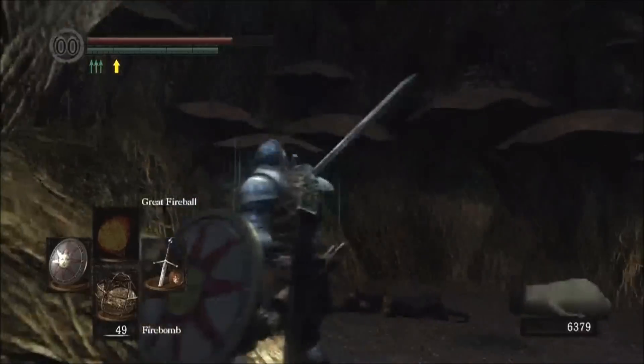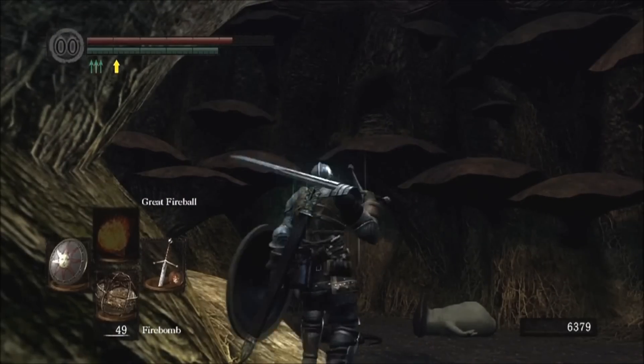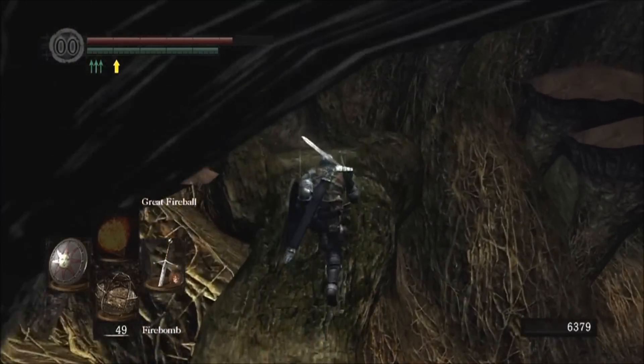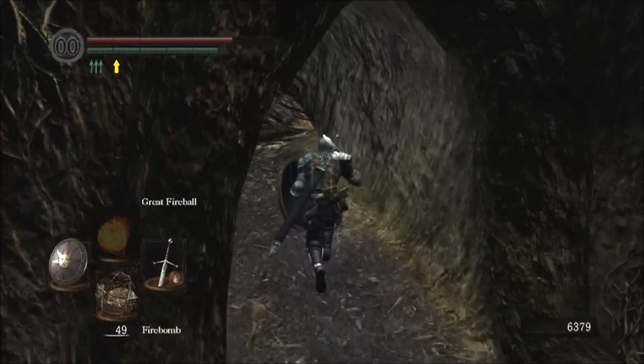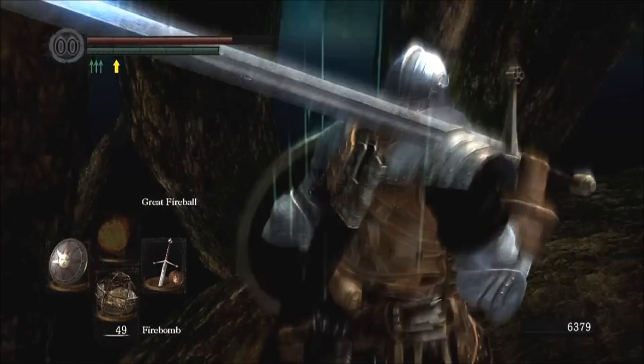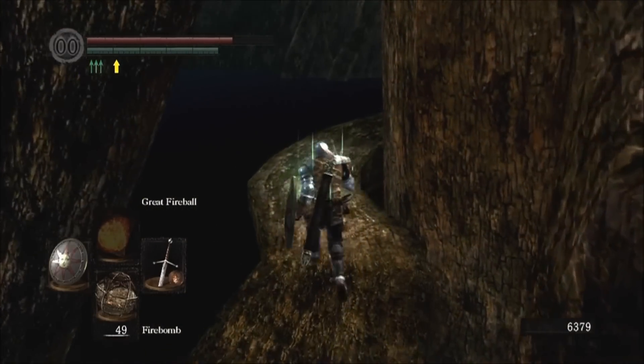The only way out of here is through this little tunnel here, and if you look up there - I don't know if you can see it - but there's a little cave alcove and you can come out there on top of the mushrooms where there's an item. But there's no indication of how to actually get there. This is a little tricky - you might slip off the edge and it's happened before.